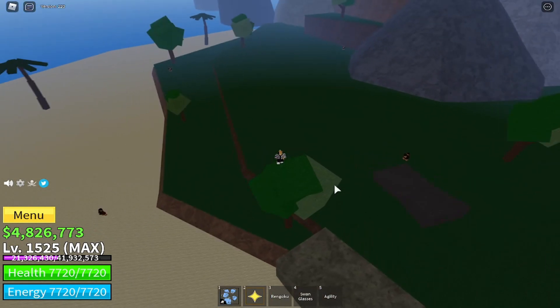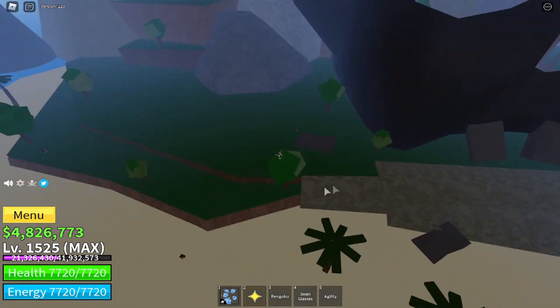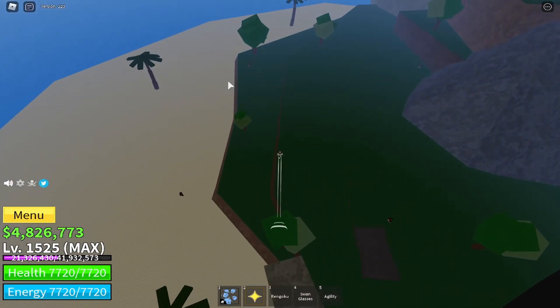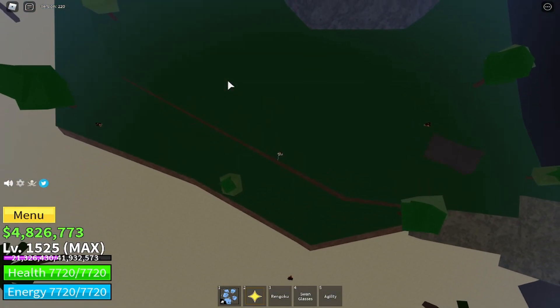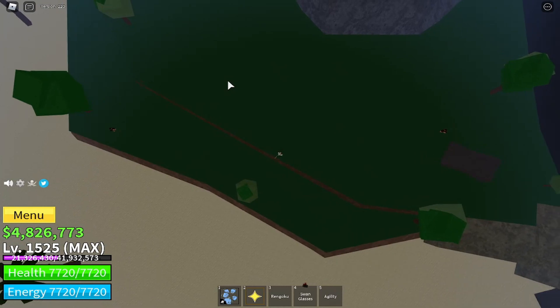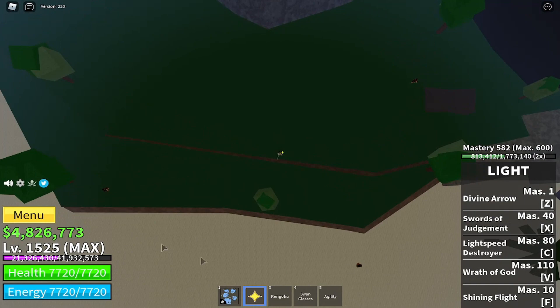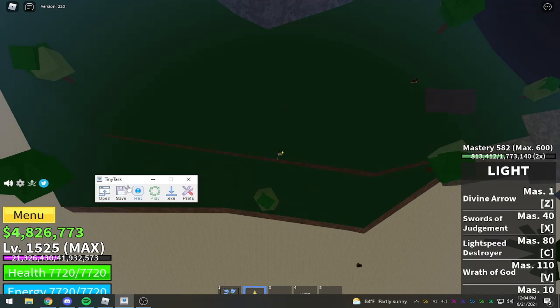We're going to be doing this on the left side of the island, because we can attract three NPCs compared to the other side which only has two NPCs. Let's just eyeball it — yeah, this looks about right to attract all three of them. Now what you guys want is TinyTask, the program that's going to let us use the macro.